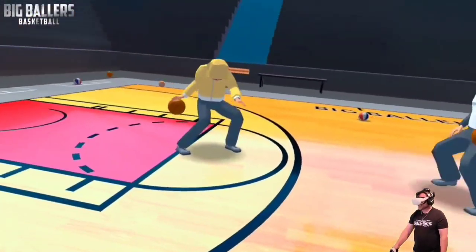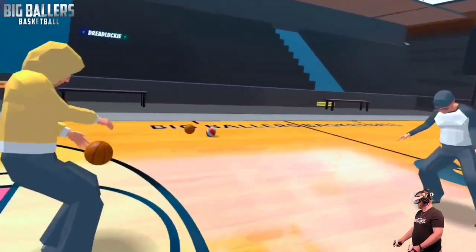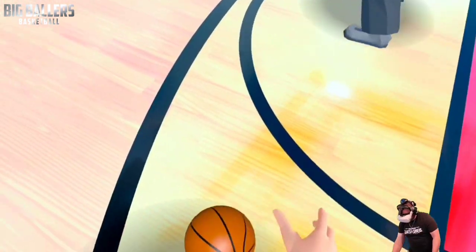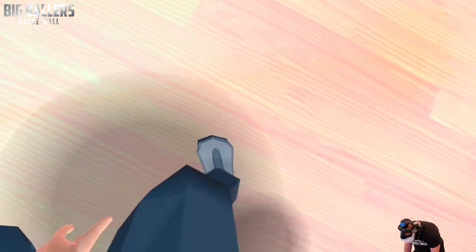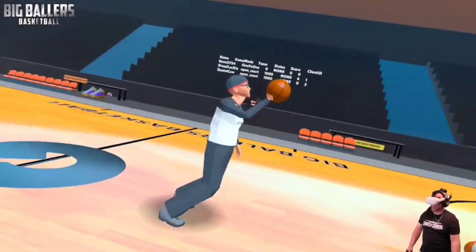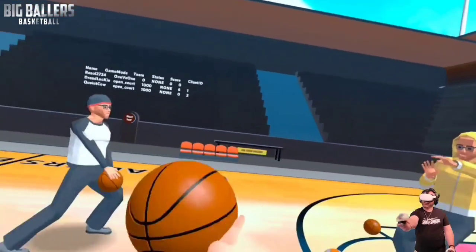The auto dribble is figured out — going back and forth through the legs. You just motion as if you're playing basketball in real life, and there's an auto attach and auto release mechanism. We need a move where you can roll the ball around your chest — that's a favorite thing to do. Spinning it on your finger would also be a great addition.